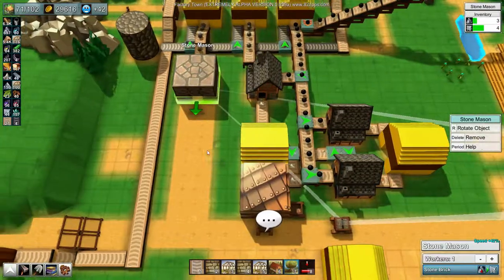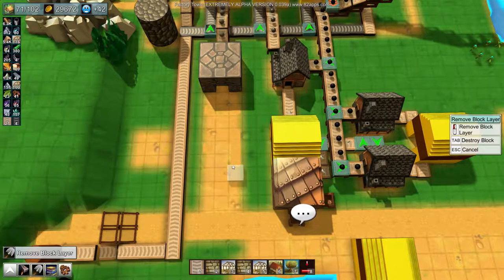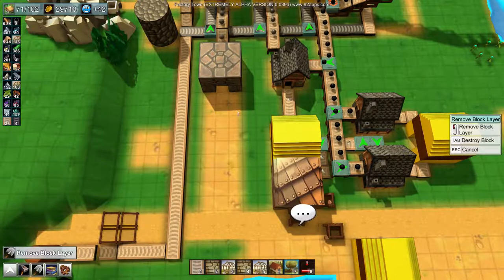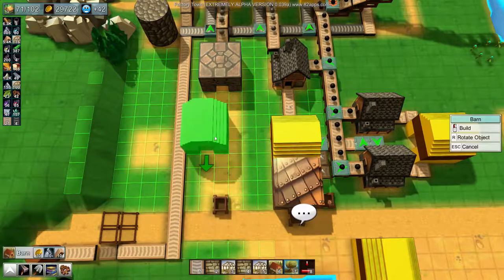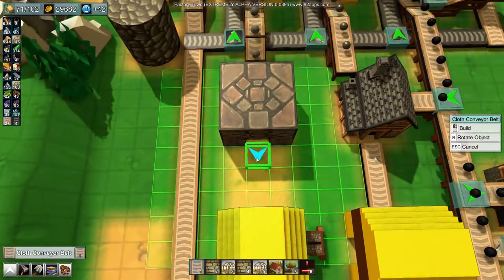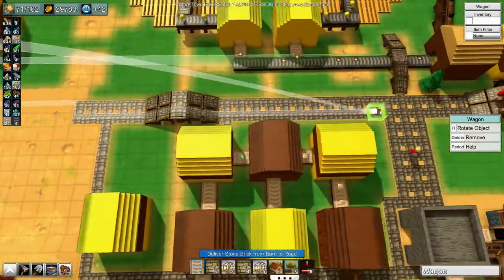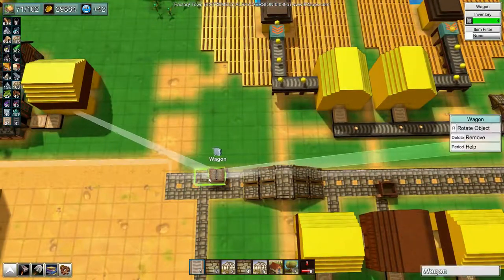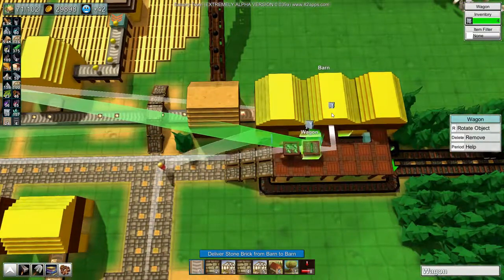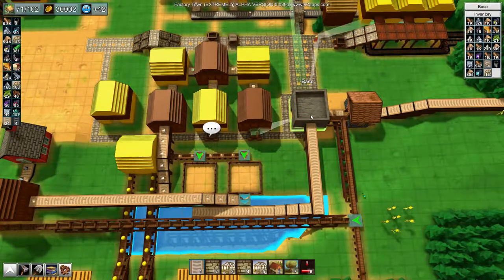So yeah, stone is the problem here. I'm going to clear out this road — put in a barn there, standard conveyors, stone into a barn. Then you can take stone from that barn and put it in that one. You are going to do the same — take it from the barn and put it into that barn.